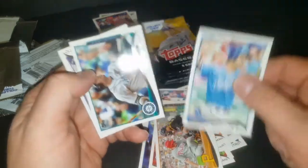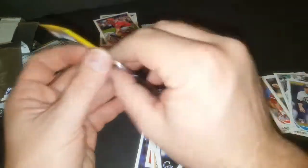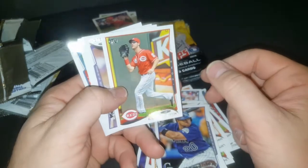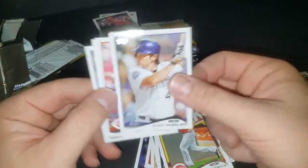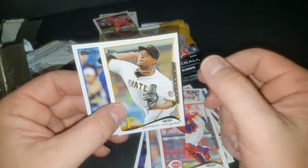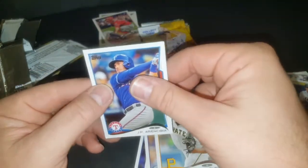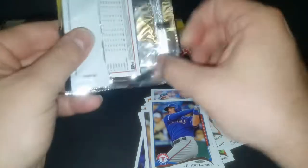Nori Aoki, Robby Cano, and Wilin Rosario — future stars. I wonder what's going on with Robby Cano, if he's coming back to the Mets or what's happening. Ryan Ludwick, Ryan Wheeler. JP Arencibia — I don't know who that guy is, but that's okay.